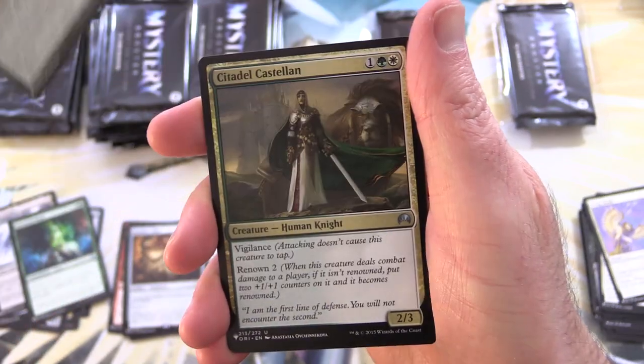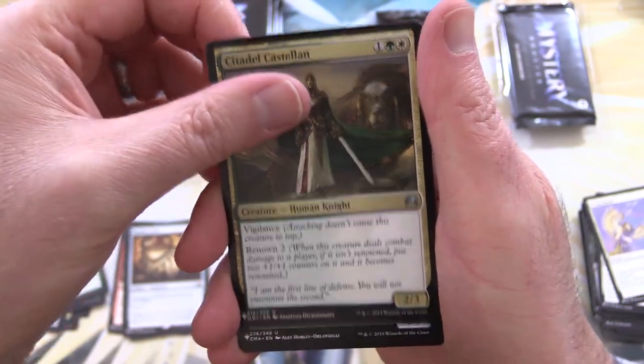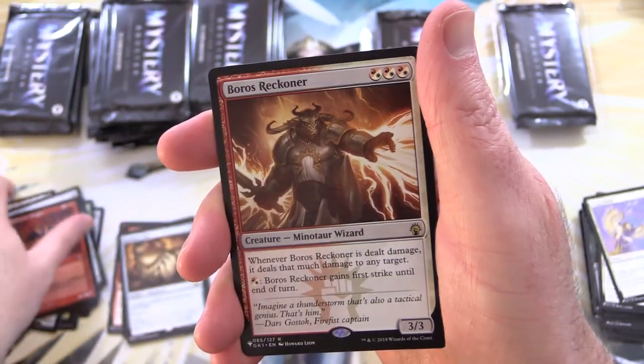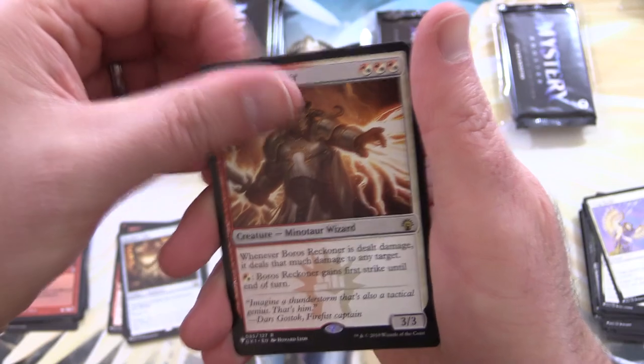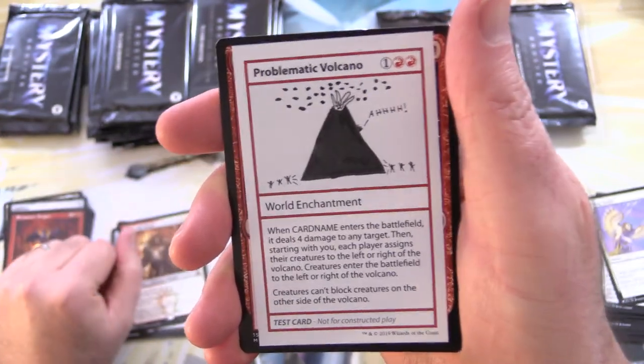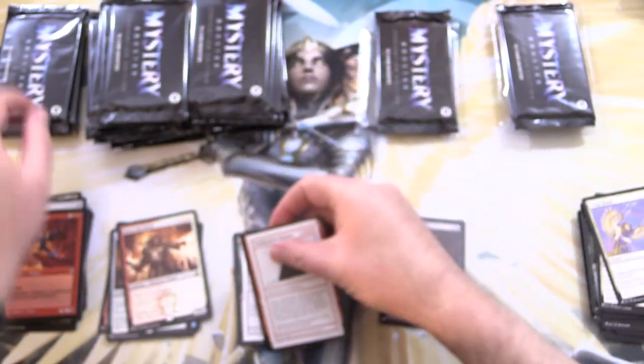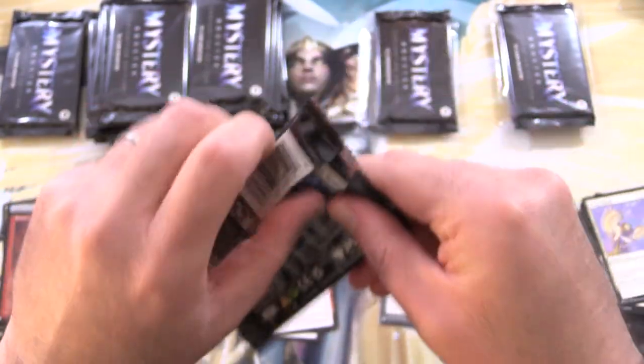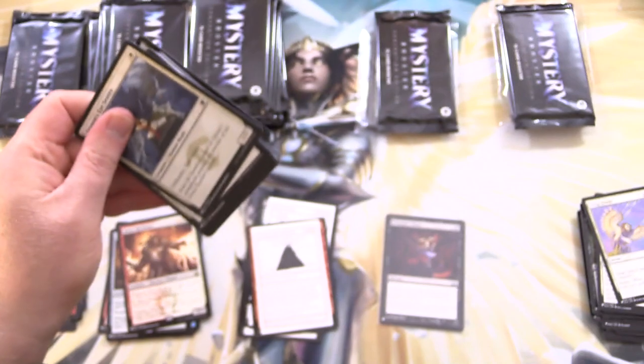We've got Larger Than Life, Citadel, Castan, Milliken, Brimstone Dragon, and Boros Reckoner for the rare, followed by a Problematic Volcano — that one's a world enchantment. Let's get into our next pack.